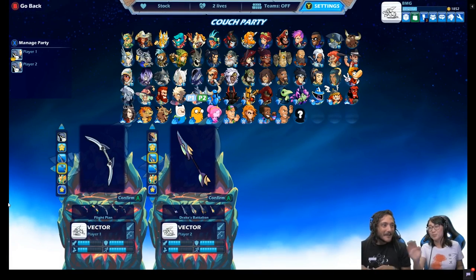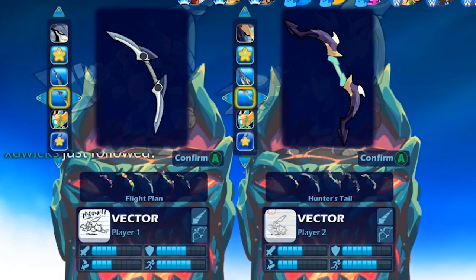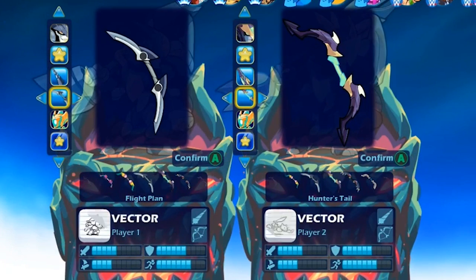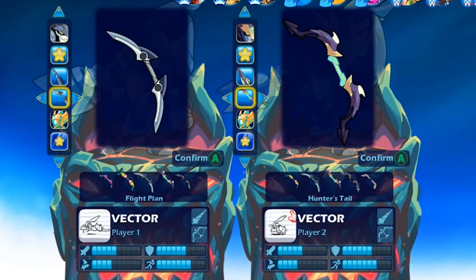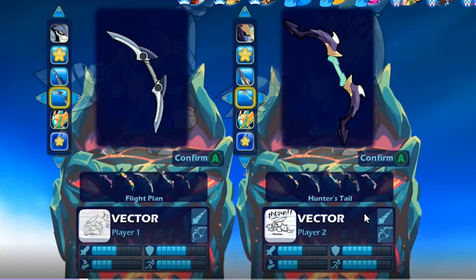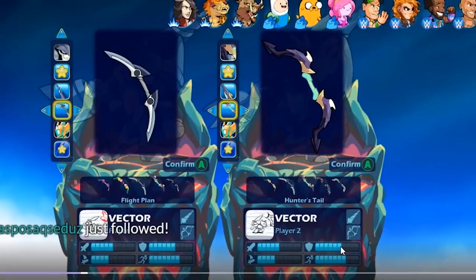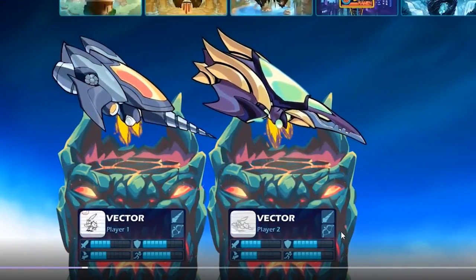I wonder how many Orion mains out there are switching to Vector, or think they might switch. I'm sure there's some Orion mains that are like, 'Heck no, I'm staying with Orion,' and I totally get that. Orion has really good sigs — he has Spear if you don't like the Bow. But yeah, there are the stats they're talking about.